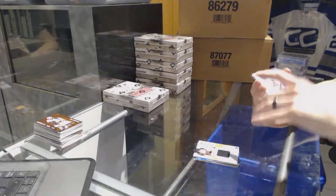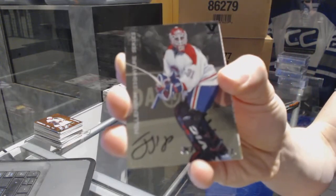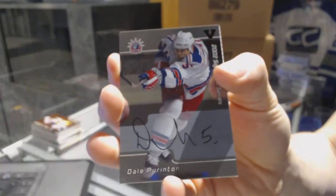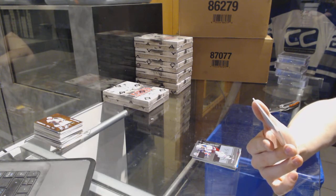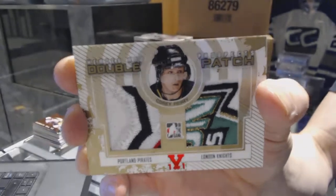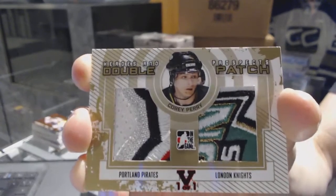We've got a Millennium Signature Series autograph for the Montreal Canadiens: Jeff Hackett. Bartesek was for LA — perfect, thanks Benjamin. We've got an 02 Signature Series autograph for the New York Rangers: Dale Purinton. And we've got a Heroes and Prospects double patch red one of one for the Anaheim Ducks: Corey Perry — that is filthy. That's box four.